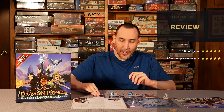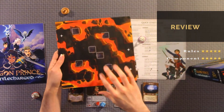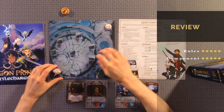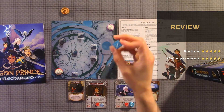Component quality, I would give it a 5 out of 5 — great components. The cards are actually thick; you could probably shuffle them. The cardboard is nice and thick, and you get quite a few different landscapes. I think there's 4 maps, but each one has a different way of battling and different things that you could do. The cards are great.